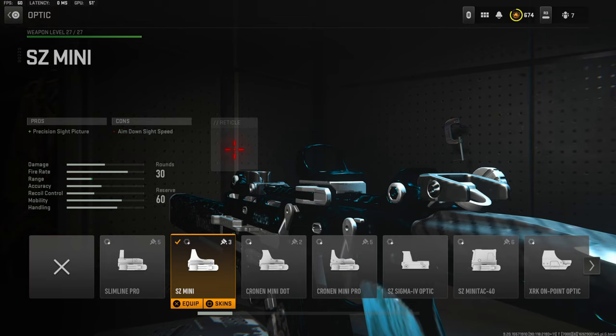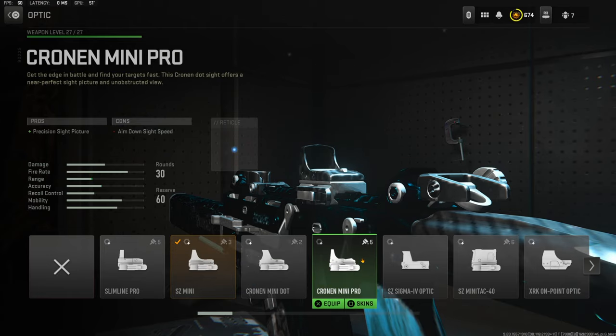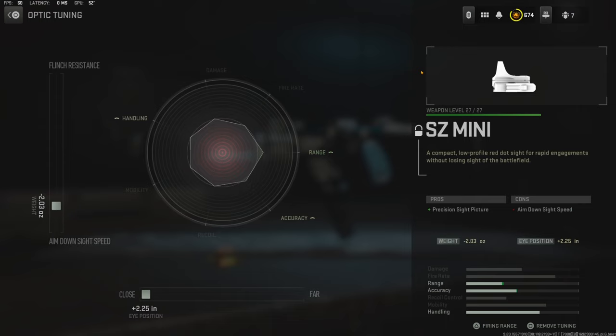Over on the optic I'm using the SZ Mini. I just wanted to give myself something a little different, but I usually go with the Cronin Mini Pro. For the tuning I went with negative 2.03 ounces for aim down sight speed and the eye position all the way over to far close.